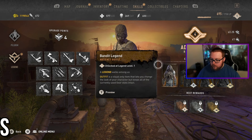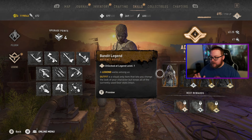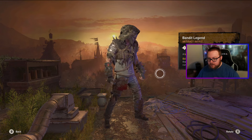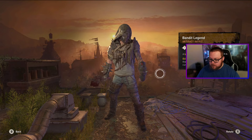Here are the rewards you can get — there are exclusive outfits. As soon as you reach legend level 1 you'll get the Bandit Legend outfit. It looks pretty sweet. That weapon is from a previous video on the post-apo set, so if you're curious about that I'll leave it linked in the description below. I kind of like the look of this — it's pretty nice and pretty cool.